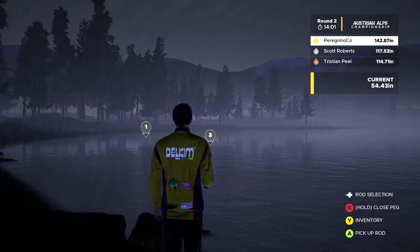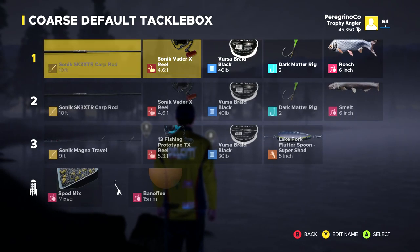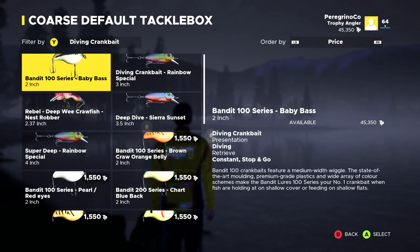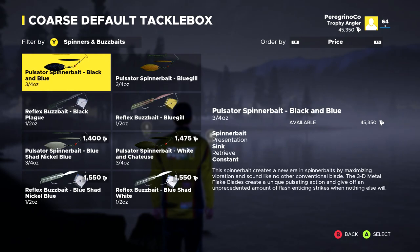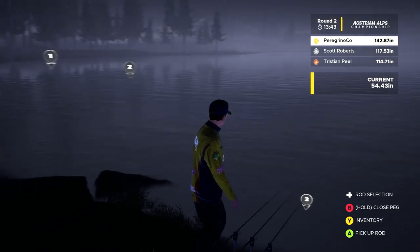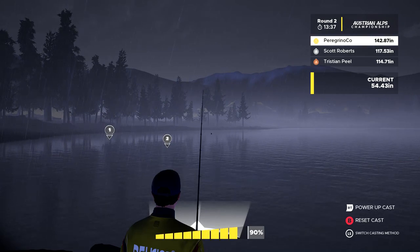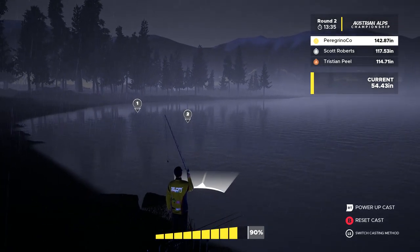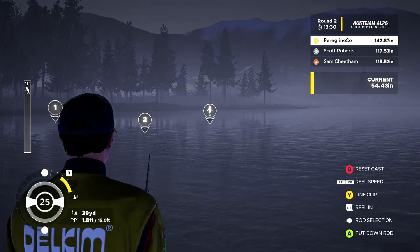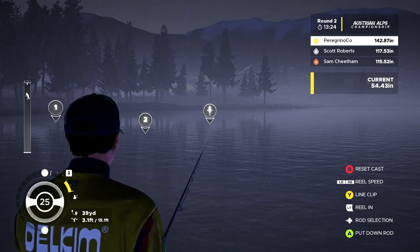Getting that perch - I see it as a sign it's time to switch lures. We're gonna work with the spinner bait, the black and blue. Spinner baits are supposed to be good at night. The problem is they take forever to sink - that's what sucks about these.